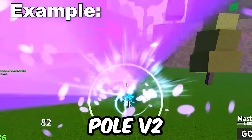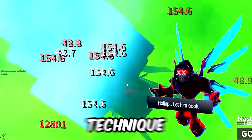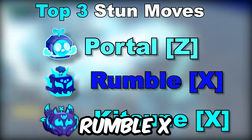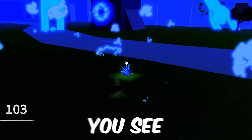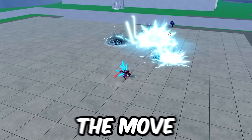I landed a nice God Human Sea into Pole V2Z combo in this clip, but I hit it from the air, so he didn't go as far forward, and it's an easy follow-up. I prefer to use this move after a stun move like Portal Z, Rumble X, or Kitsune X. Defense-wise, while a direct hit breaks instinct, an indirect hit does not. When you see them pull out Pole V2 at mid-range, they're most likely going to use this move because it's much longer range than Pole V2X. Anticipate the move and dodge with a dash or Flash Step and punish.